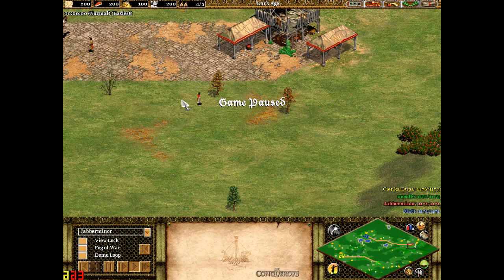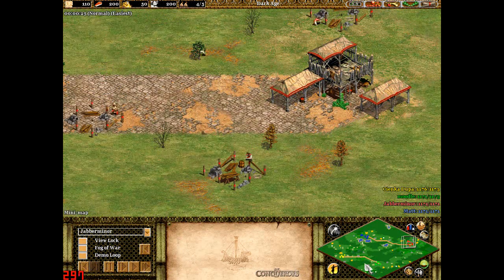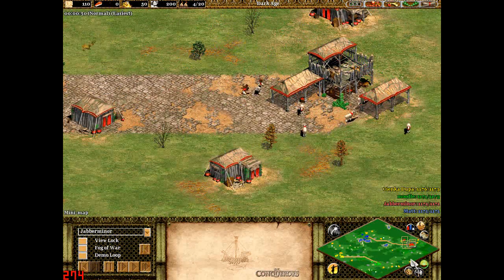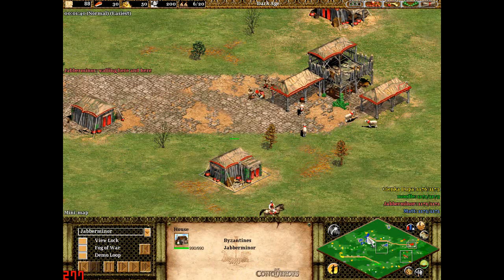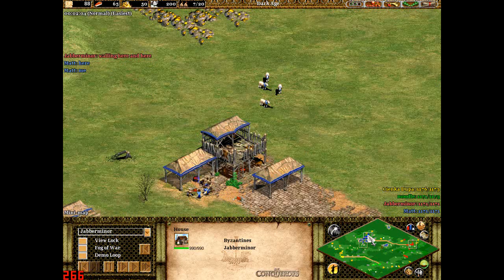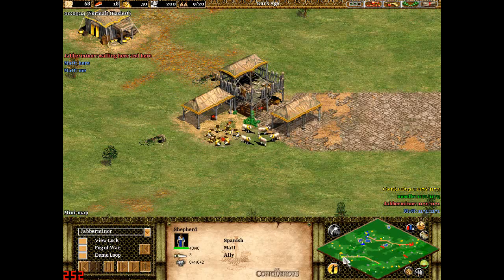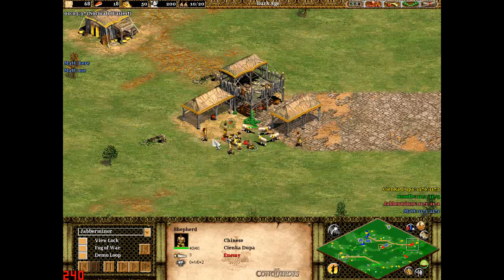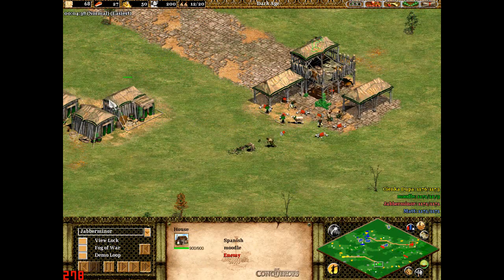Hello and welcome to Miner plays a multiplayer game in Age of Empires 2. This is a general run-of-the-mill Black Forest game. There's me, Jab Miner, playing as the Byzantines, and my friend Matt playing as the Spanish. We're allies playing against two other people: Cien Kadupa, Yellow who is Chinese, and Green who is Moodle playing the Spanish.